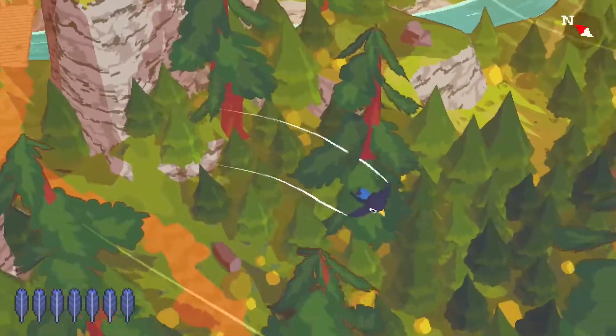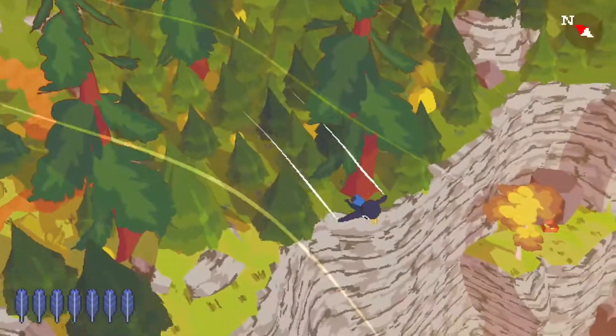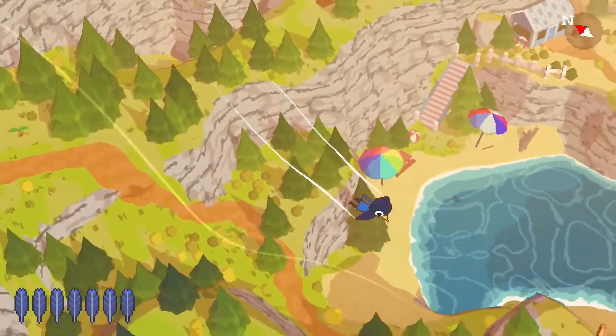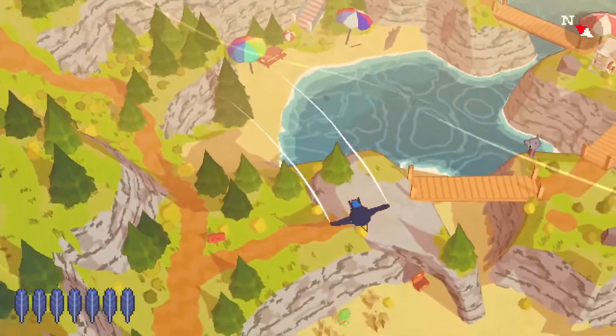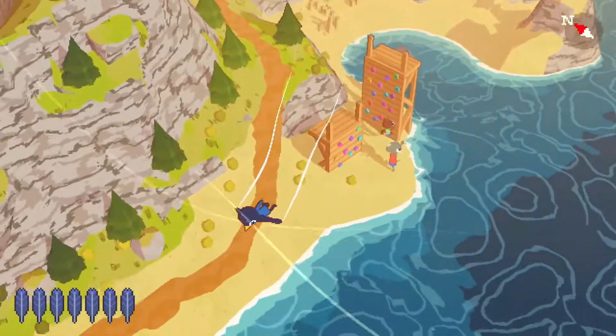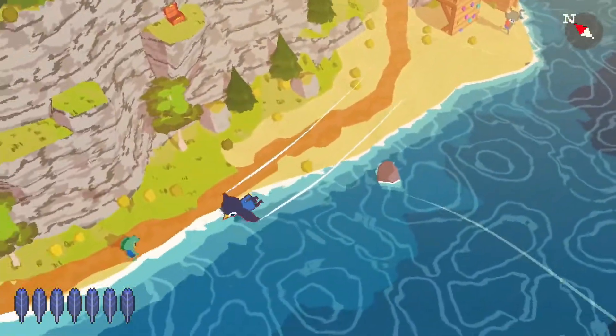A Short Hike is one of the rare games that knows exactly what kind of experience it wants to give and just focuses on that. Starting up the game, you're set loose on an island. The only goal you're given is to eventually get to the top. In a way, A Short Hike is the perfect subject for a video format like this, since the game itself can be completed in only a couple hours.